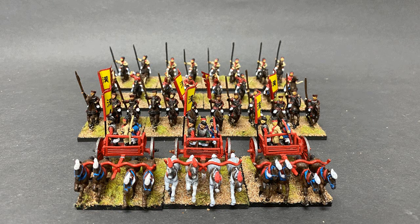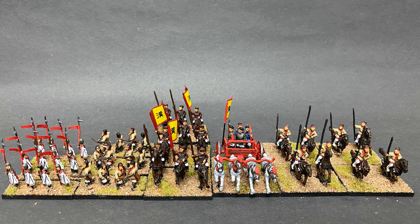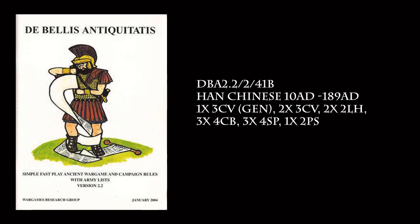This army is actually quite strange as it does not have enough pieces to make a DBA 2.2 army. But if you want to build a DBA 2.2 Han Chinese army, you'll be able to put together DBA 2.2 Book 2 41A Han Chinese 202 BC to 9 AD. To complete all the elements for this army, you will need to get a Cavalry General figure, HCH6. With the added Cavalry General, you'll also be able to build DBA 2.2 Book 2 41B Han Chinese 10 AD to 189 AD.